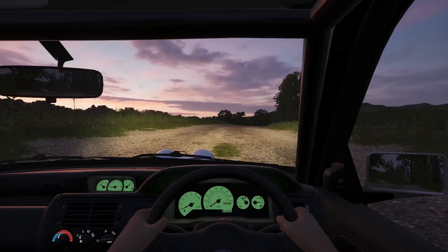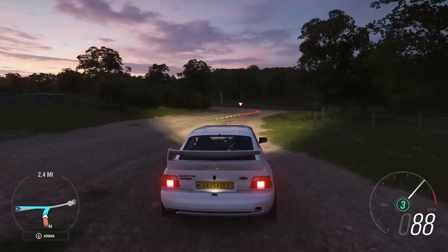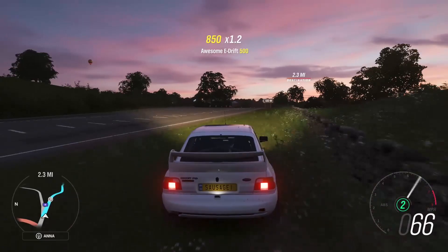Street racing is something I wish there was more of in Horizon 3. There were a few events here and there — that's how you unlock, I believe, the Murciélago, and I think it was the Mazda RX-7. I think it was the version with a wide body or something like that.